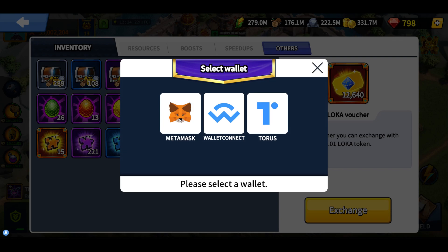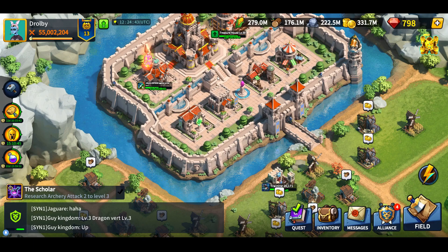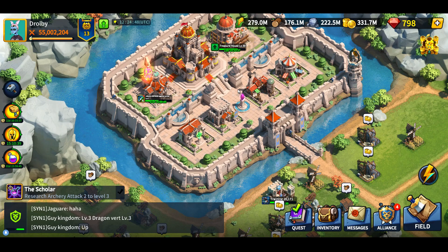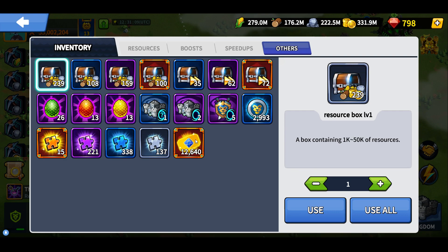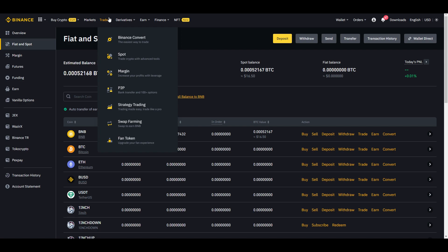So we're going to confirm this now — I'm clicking on MetaMask. Wrong network: I'm on Polygon right now, so I just need to switch it to Ethereum. The first thing you need, if you want to get your Loka vouchers exchanged, is some Ethereum in your wallet. If you don't have any Ethereum in your MetaMask, don't worry — just go to your Binance account. If you don't have a Binance account, use my referral code because you get 20% off every trade fee. The code will be in the description.